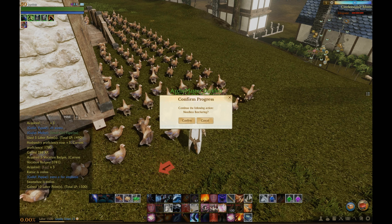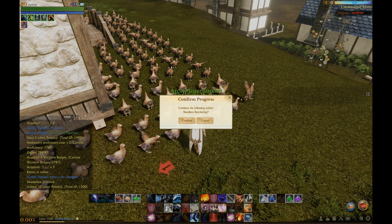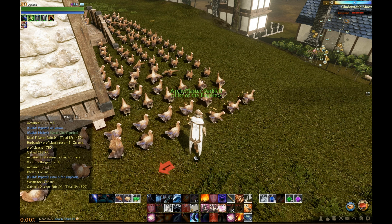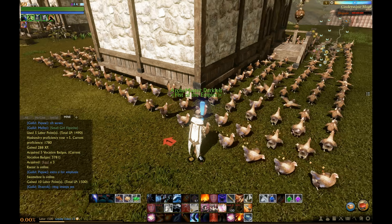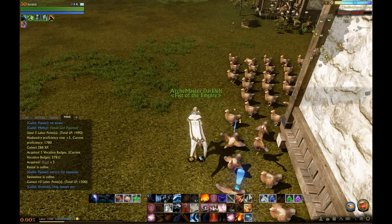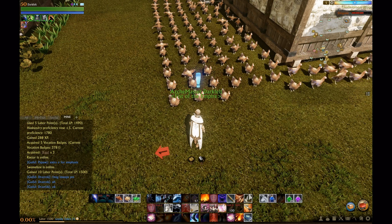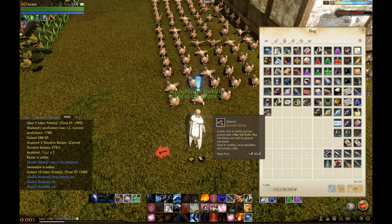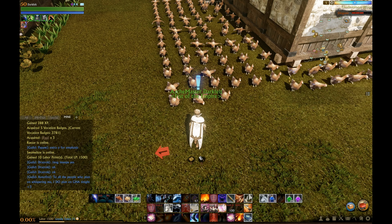Here is the message box — if you hit the button to slaughter the chicken you get this warning. Make sure you hit cancel; you can click with your mouse or hit escape. I recommend escape, it's just a little easier — you'll see me get it a couple of times throughout this harvest. I'm going to start a clock ticking and we'll see how much I can get done in 30 minutes. Starting with 1500 labor and 900 ground grain — I'll post the numbers either at the beginning or end of this video.